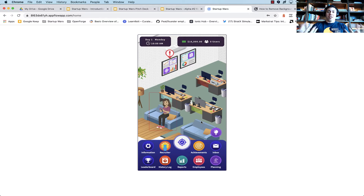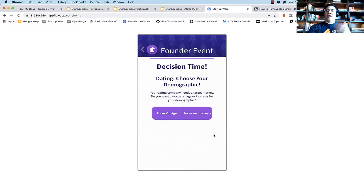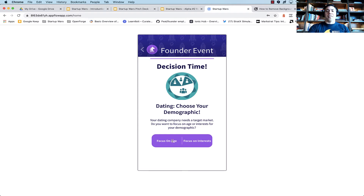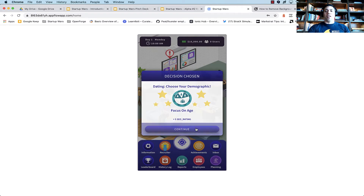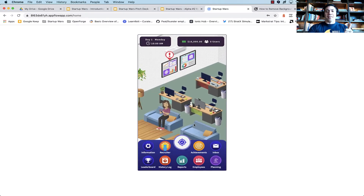What are founder decisions? Well, let's think about having our own business. If we started a dating company like the next Tinder and wanted to start the business tomorrow, what are some big decisions we'd have to make? We'd have to decide our target demographic, our niche, what type of team we need to hire to build the product, and our go-to-market strategy. So we've introduced a founder decision mechanic. This particular event that came up is to choose your demographic. Each option has different pros and cons — there's no right or wrong answer in Startup Wars, but there are pros and cons to every decision.